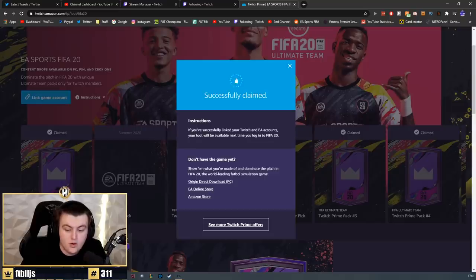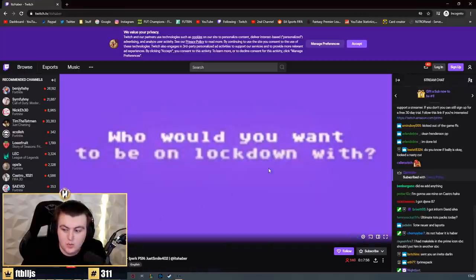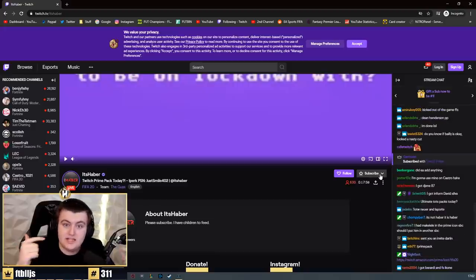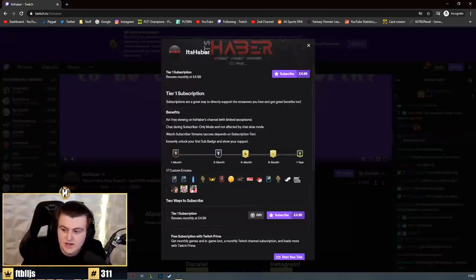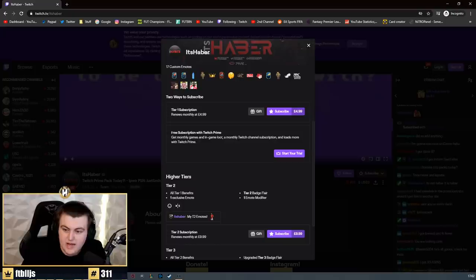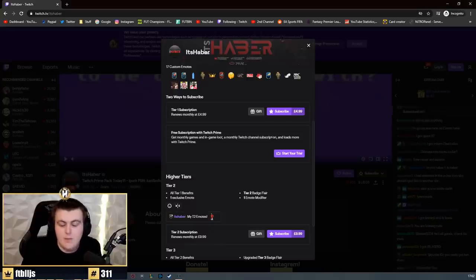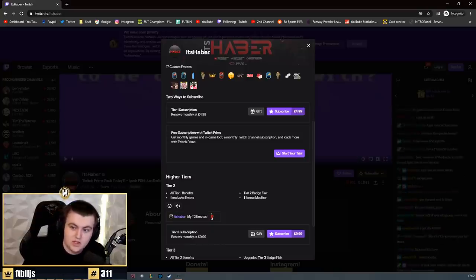Linking your Twitch account to your Amazon account will actually give you a free sub. This is my Twitch channel — it's HABER, I'll leave a link in the description. When you click the sub button and scroll down, there'll be a free subscription with Twitch Prime available. It's free for you and gives me a bit of money. If you ever do watch me on Twitch, it gives you ad-free viewing and lets you get a team rating in the streams as well.